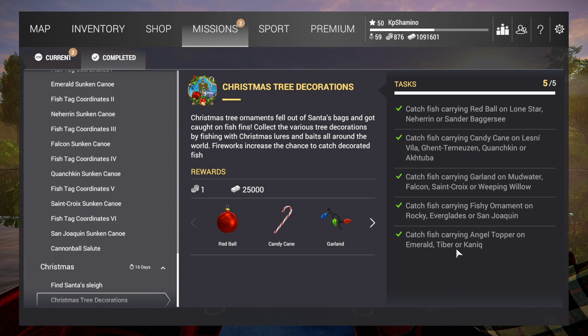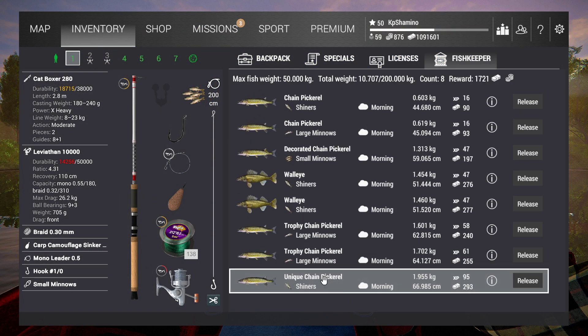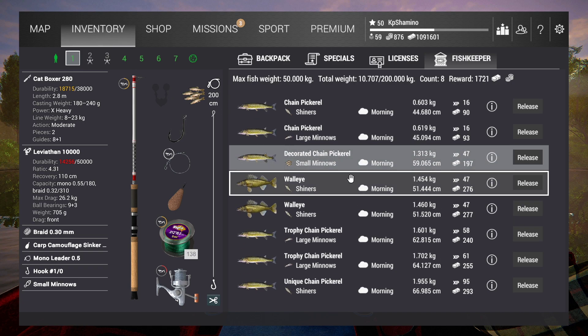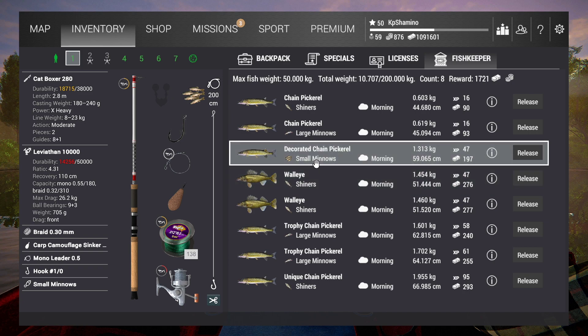It took me 2 hours in-game, and then I got this fellow — I hope he's still in my net. Here you can see the decorated Chain Pickerel. I started to try at night on the walleye, but I didn't have a lot of luck. So I went to the day, and after some time I had this. I think it just spawns in the area where you can get the Chain Pickerel.